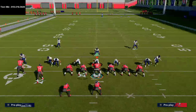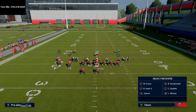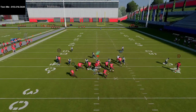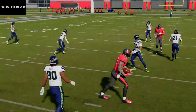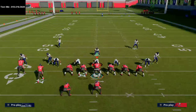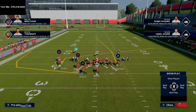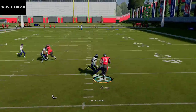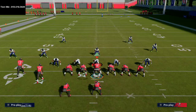If they try to user that curl route, what they forget is you have your post route backside. If they vacate to cover the curl, throw the post. If you don't have Hot Route Master - which I recommend for this scheme - you can still run the principles. Just put Evans on a slant. Look to the right, they go cover the curl, pop the slant, and the play works really well.